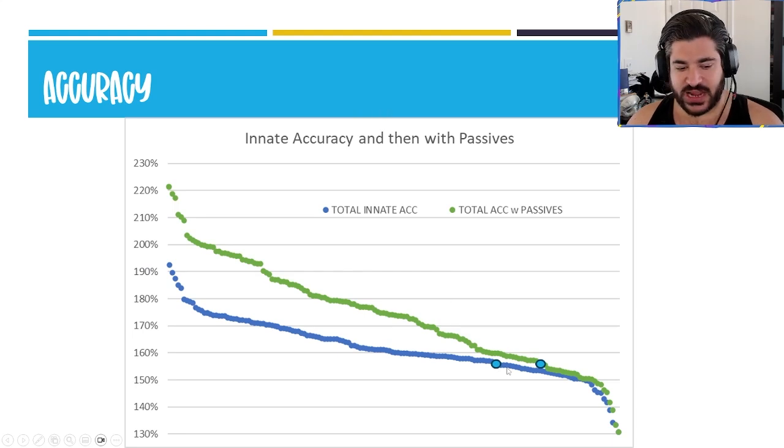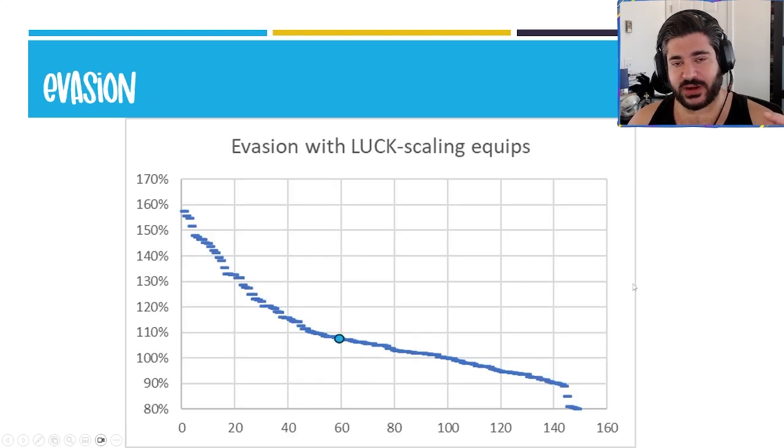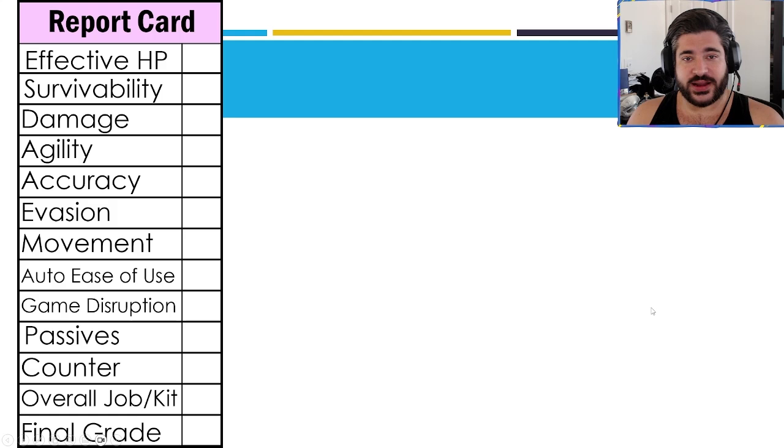For accuracy, definitely not her strong point — down here at 157 percent, no accuracy boosting passives either. She does have a guaranteed hit, which is certainly a very important part of the discussion, but overall not an accurate unit in the least. Even from an evasion perspective, despite that high base luck, I don't think she actually ends up being very evasive at all — I don't think she's on that gradient where you can even have that conversation. I wouldn't consider her an evade unit.